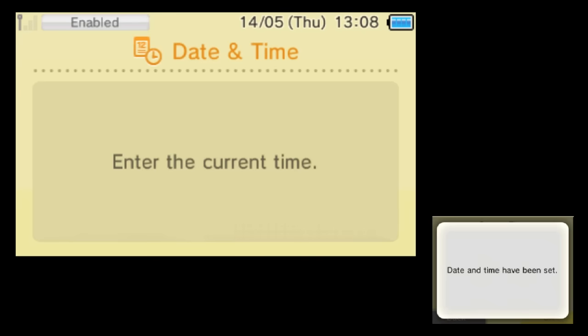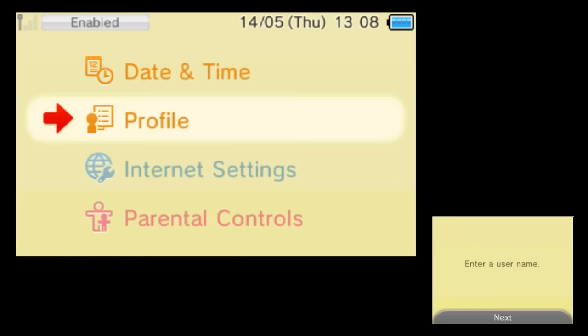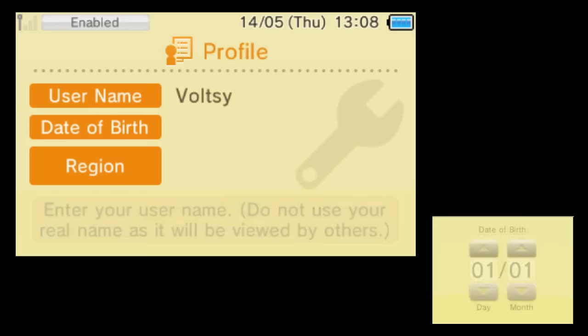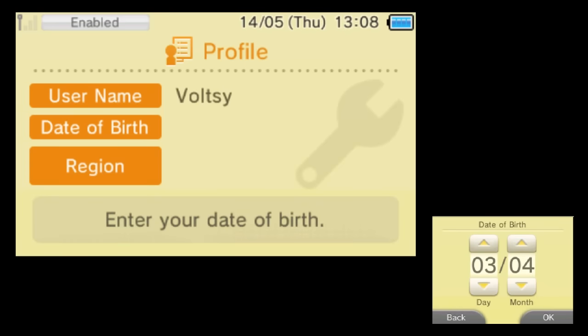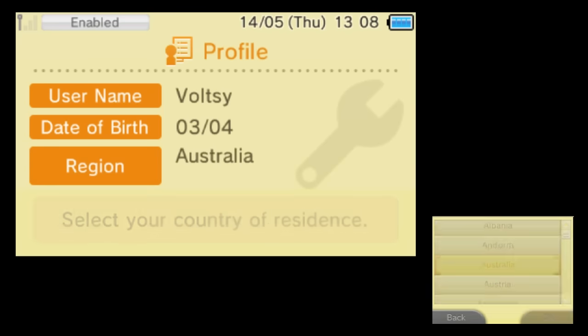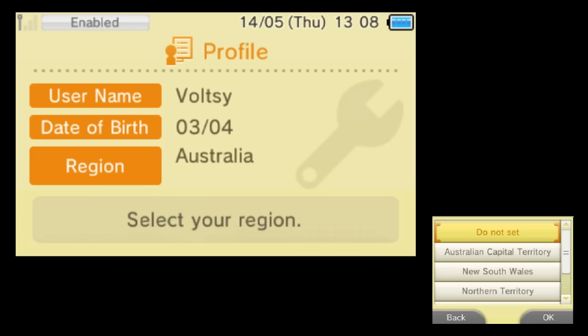With that done, here comes the important part: the profile. Put your username in — it doesn't matter what it is. I just put Voltsy in. Then put your date of birth in — again, doesn't really matter what you put. Now here is the important part: put Australia as your region. It doesn't matter what you put next; I just put Australian Capital Territory. You can put 'do not set,' and your profile has been set.